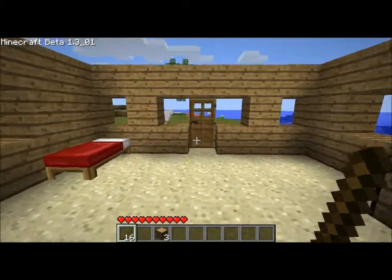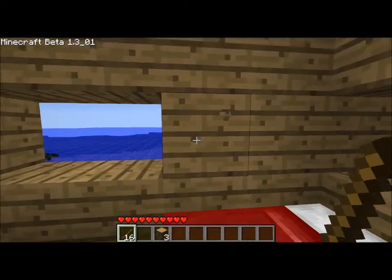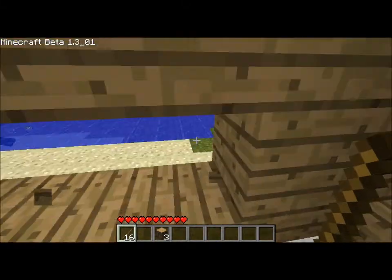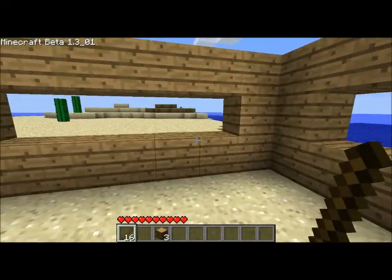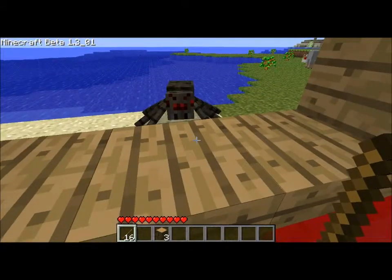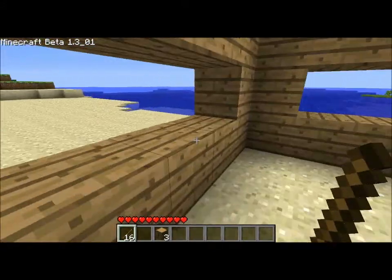Alright, there was one other thing — I was watching back through the footage and this wall is one block larger, or the windows one block smaller than that wall was, and that was driving me crazy. So we were going to make some wooden tools. Is that a spider? Yes, he's nasty.